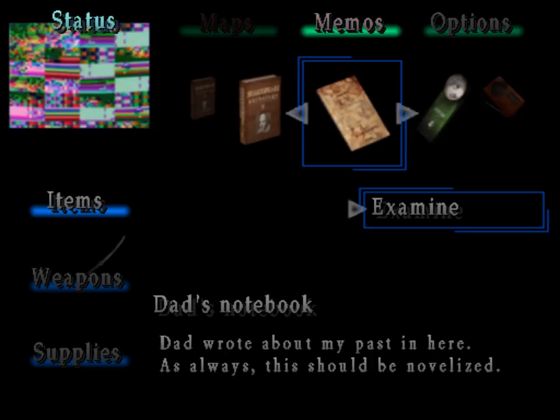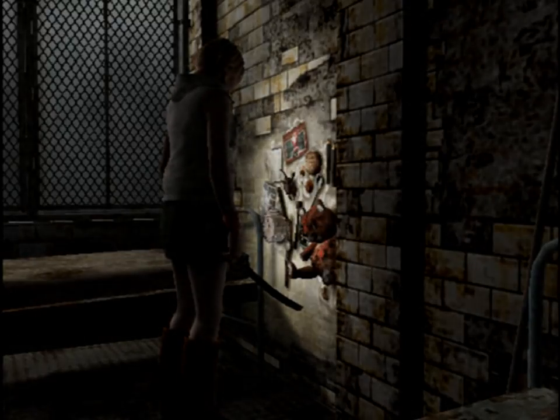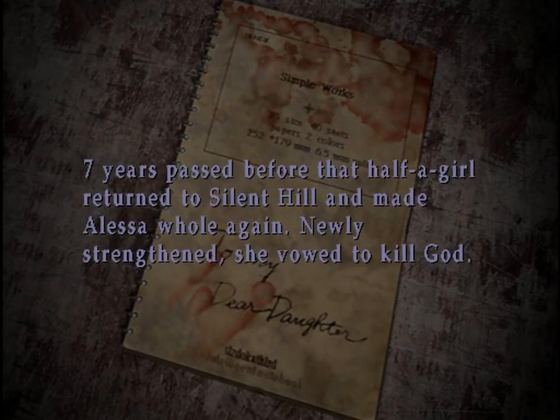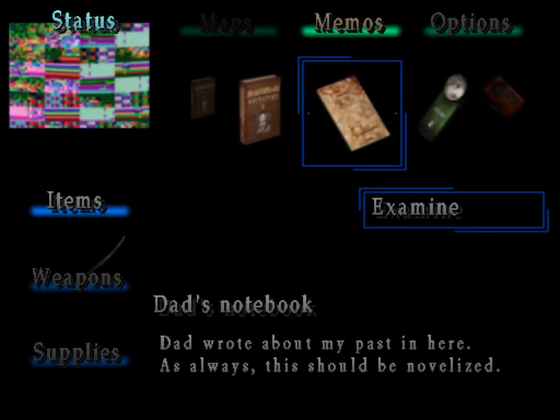Whoa, what the fuck? What's up with my status image? I think that's a bug, right? It looks like a bug. If not, then I'm a little bit scared. Yeah, just a bug. Does it happen every time I go in to read this? Yeah, it's repeatable. Weird.